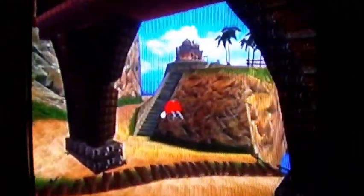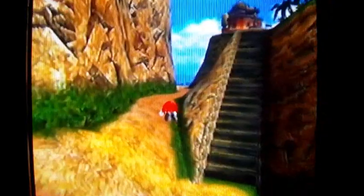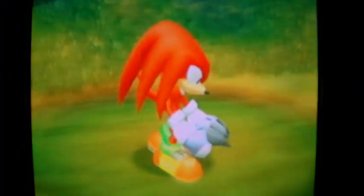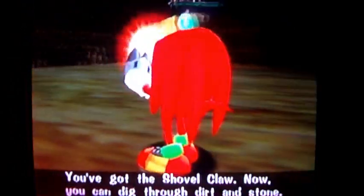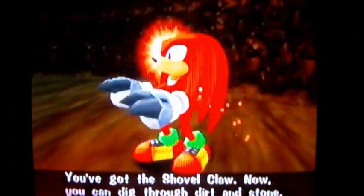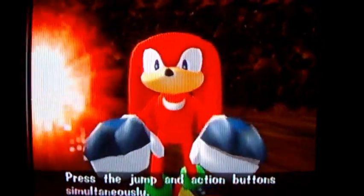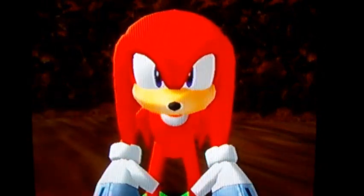I need a power-up if I'm not mistaken. You have to go this way. Go in here — that gate will close — and you'll get the shovel claw right here. You've got the shovel claw. Now you can dig through dirt and stone. All you have to do is press the A and B button at the same time and you'll be able to dig. Go to this thing right here and press both buttons at the same time.